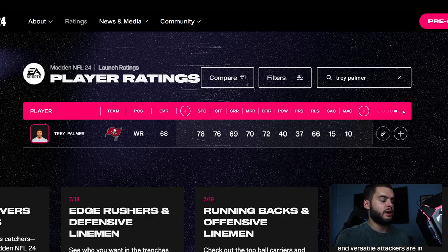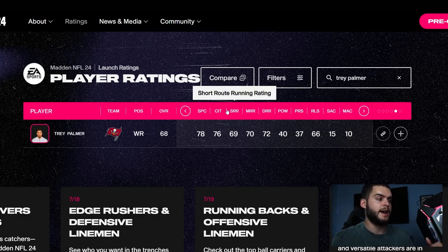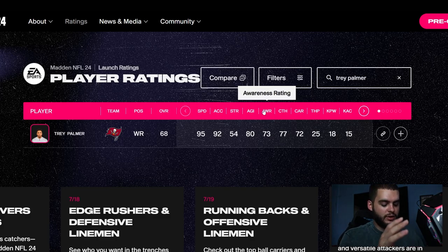Next on the list we have a gem: Trey Palmer, Buccaneers rookie, about 22 years old — solid for franchise. He's 68 overall, but at 22 that does not matter. His route running is pretty much 70 across the board. With awards and record-breaking games you get those points quickly, and you can make him a route runner. The key thing is his 95 speed — he'll get up to 97-98 speed pretty easily, making him one of the fastest guys in the game.